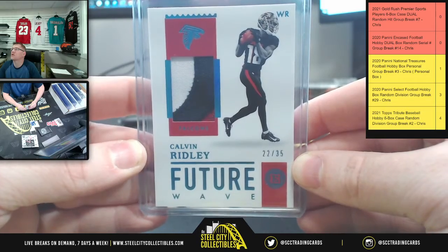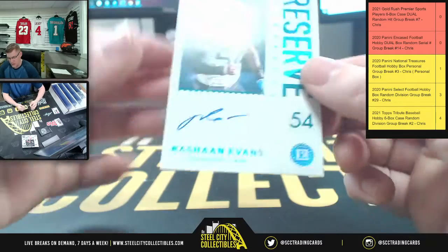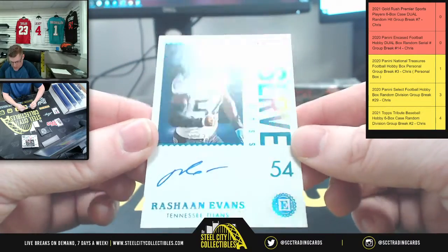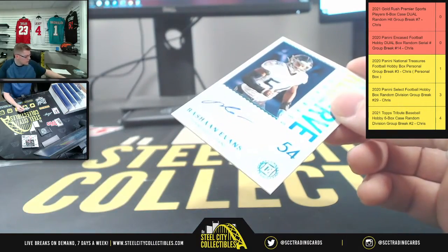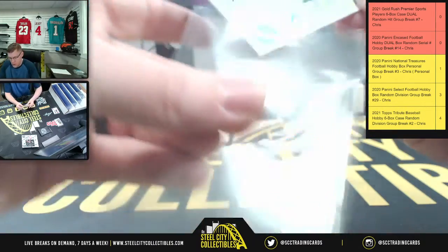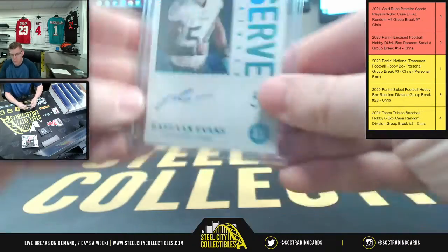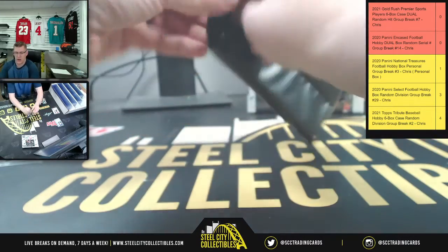22 is number two, so that belongs to Alex. Then lastly, you'll have Reserve Signatures for Sean Evans, and that is 31 of 50 — so another one for numero uno, number one again. First and Kiss card.